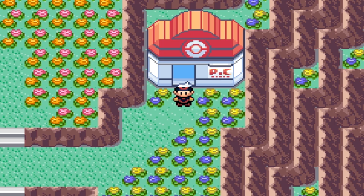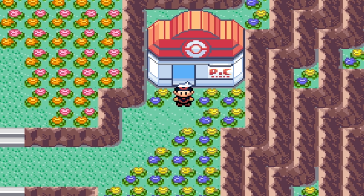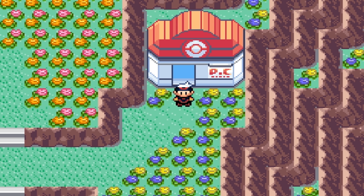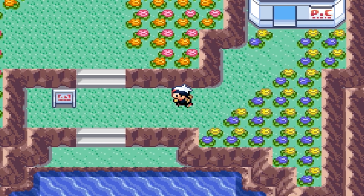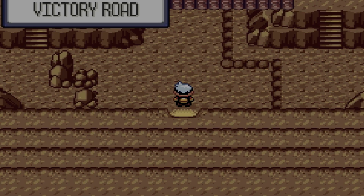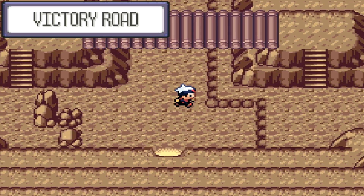Welcome back to another fun video for Pokemon Ruby and Sapphire. Today we're going to be hunting for Lairon. Lairon has a 10% encounter rate that can be found on the first floor of Victory Road. You want to start in Evergrande City, the bottom half, and just go into the cave. 10% chance of finding this Pokemon here — it's pretty easy.